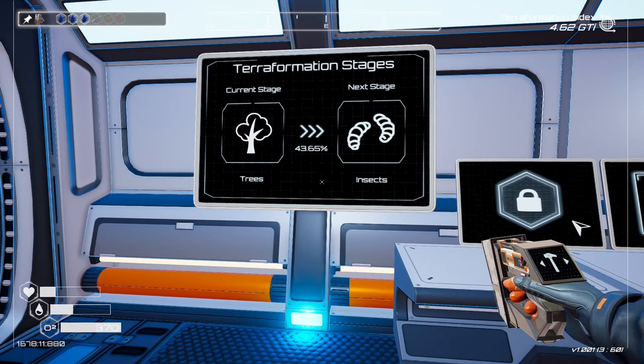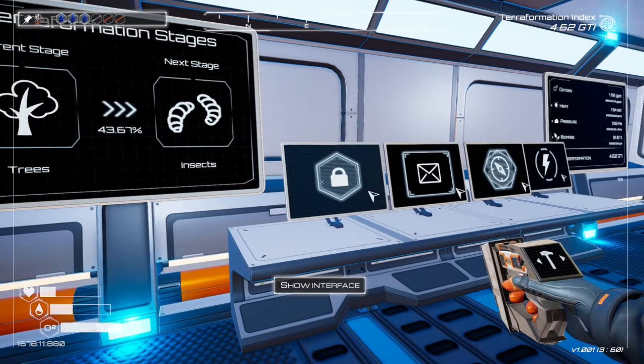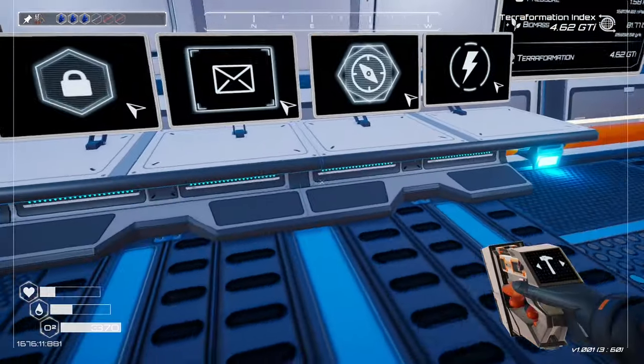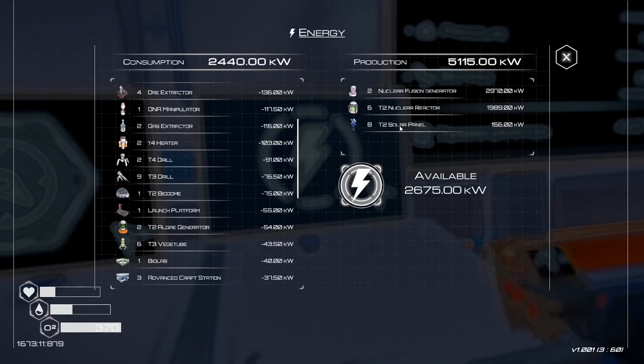Hello, I'm Jordan Pinnett and welcome back to Planet Crafter. In the last episode we got a few more unlocks — we got the fusion generators down and now have two of those running. At the moment we've got 2675 kilowatts which should be okay for a while. We'll probably take some of this stuff down eventually but we'll leave it there for now.